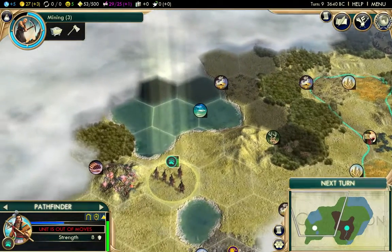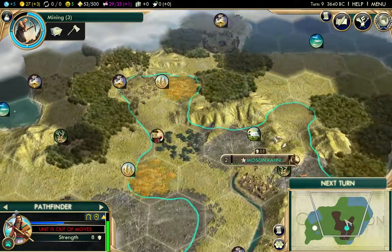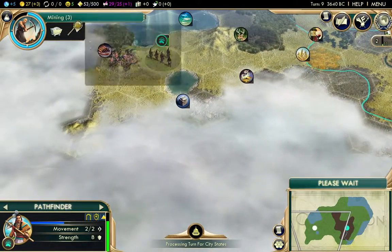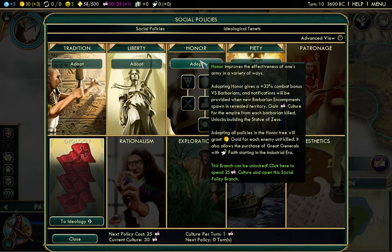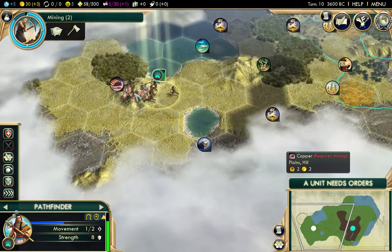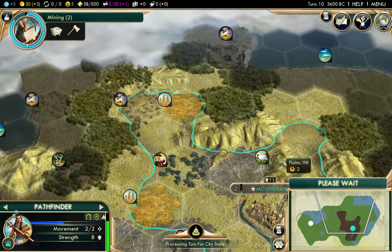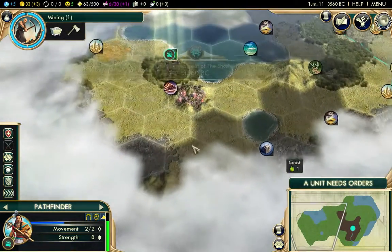We've met the Romans as well — that's scary. I adopted Honor and I'll get culture for each barbarian killed, which is a huge advantage. We will be going Liberty after our quick adoption of Honor, which gives us culture for the empire after every barbarian killed. After this we'll go Liberty so we can expand quickly, because we've got Rome and America — two pretty expansionist civs — nearby, and that's not the best thing in the world.